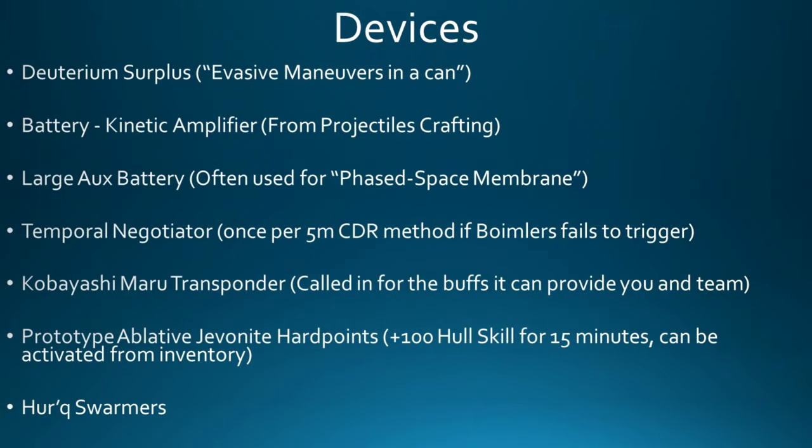For devices: Deuterium Surplus is basically Evasive Maneuvers in a can, very good to have on. Kinetic Amplifiers from projectiles crafting are good. Large Aux Batteries are good if you want to keep the Phase Space Membrane up yourself. The Temporal Negotiator device from the Delta recruitment event is a backup cooldown reduction method if Boimler's fails, though it has a five-minute cooldown so it's essentially a once-per-run panic button. The Kobayashi Maru Transponder gives buffs when called in. Blade of Jevnite Hardpoints give plus 100 hull skill for 15 minutes, adding hit points to help Tyler's Duality. And Hirogen Swarmers are a call-in device with no torps on them, popular with some DPS players.